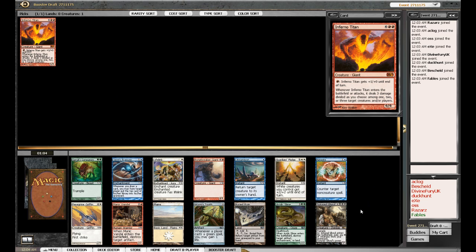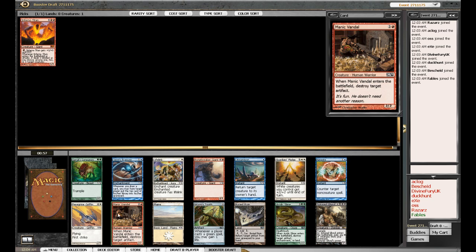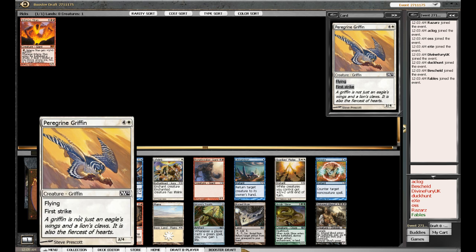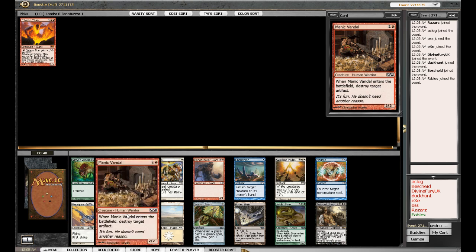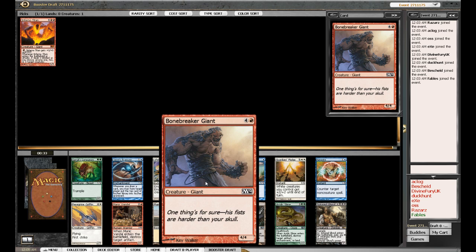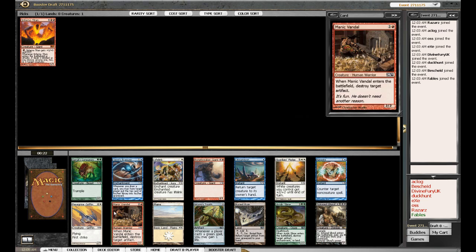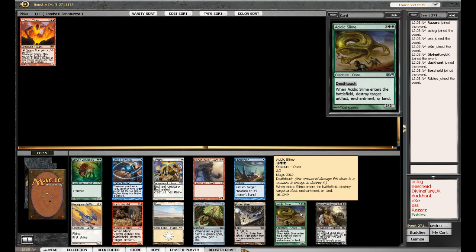So what are we looking at here? Sutured Ghoul — is this guy any good? I think maybe not. He's a bit slow, and I heard this set is very quick. What kind of archetypes are there? I heard there's some sort of red-white deck, which leans me towards Peregrine Griffin, although I'm not sure how good he really is. Manic Vandal's alright, I'd rather not take him second pick. Acidic Slime's good. Garruk's Companion's good but I don't like green. I think the pick would have to be Acidic Slime.